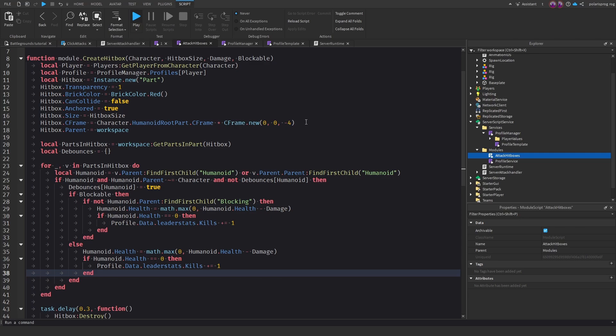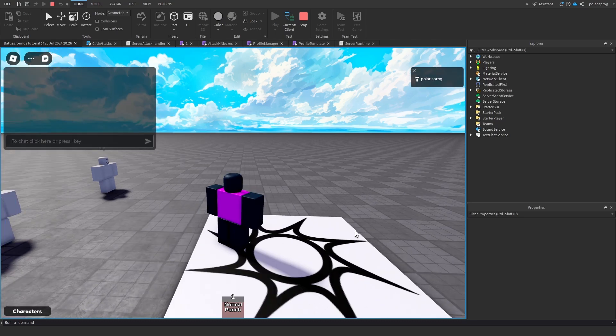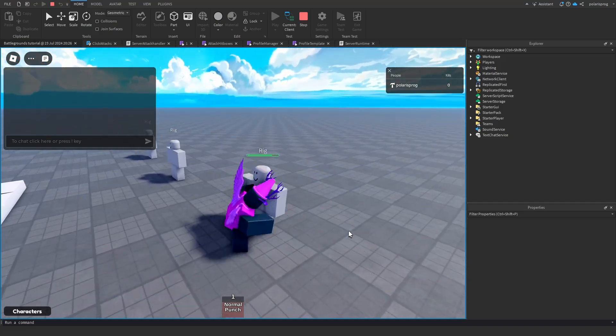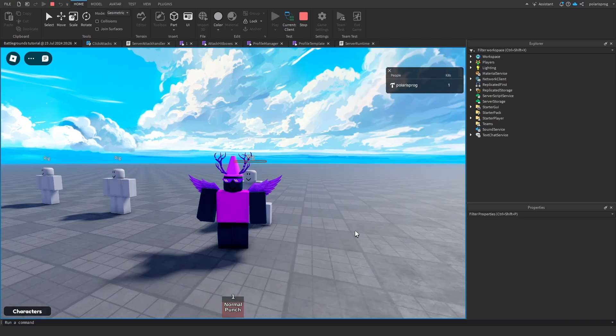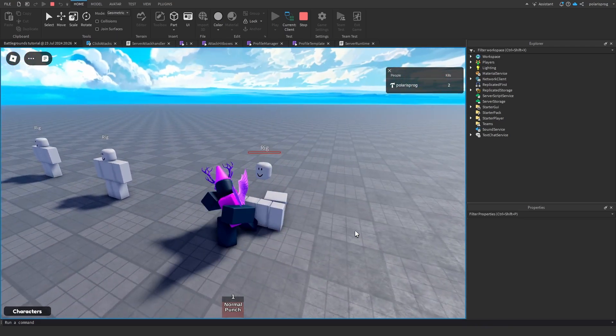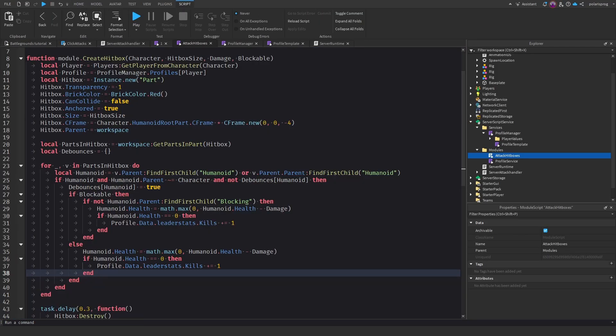If you guys want me to make this a bit more advanced — like requiring a certain amount of damage dealt before awarding a kill — just let me know in the comments. As you can see I get a kill now, but if I kill the same guy again that's a bug we need to fix. To fix it, it's very simple: we just add the condition that humanoid.Health is greater than zero before counting the kill.